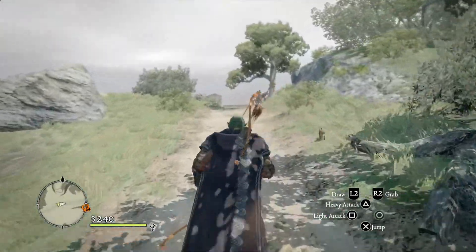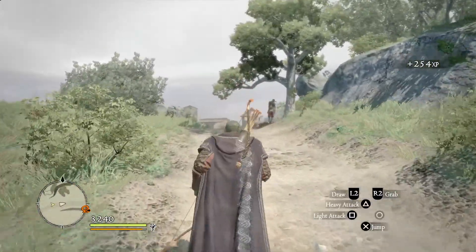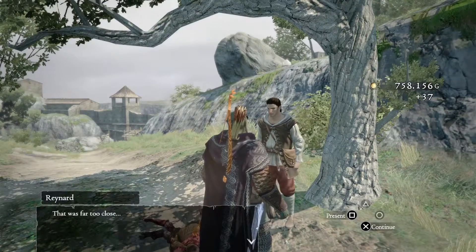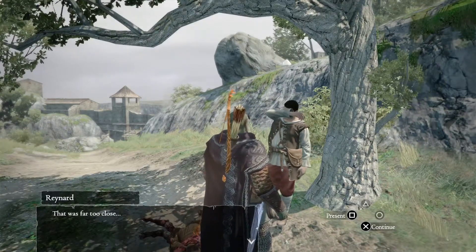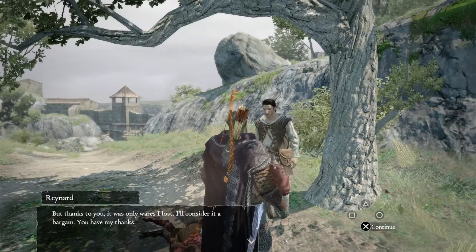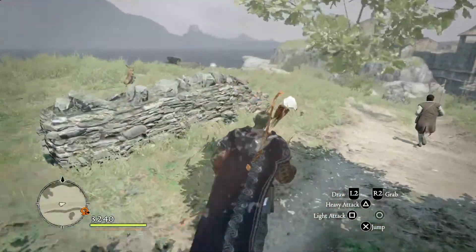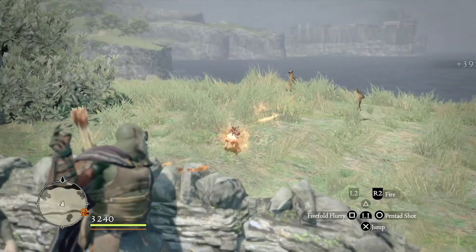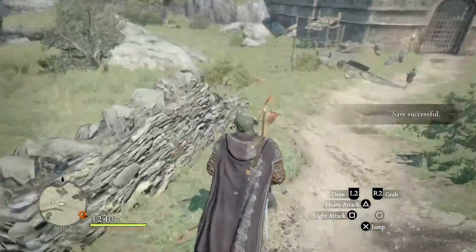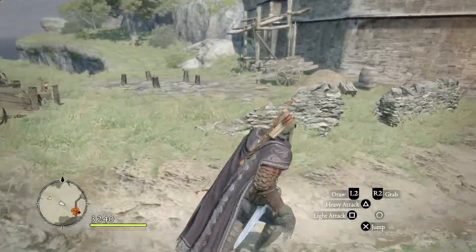Walking back, I can see my companion is in trouble — we run up and save him. He's Raynard, a travelling salesman whose wares were ruined by the beasts, but thanks to us those were the only wares he lost. He gives you a cape, which is really nice. Killing the bunnies gives 500 XP — if you do all these quests on hard mode you should almost be up to level 4 before leaving for the encampment. That's all the bunnies we have to kill; I don't like killing the bunnies.